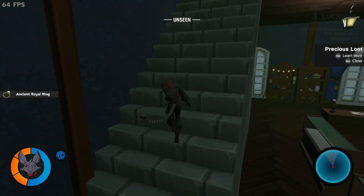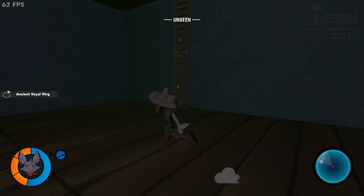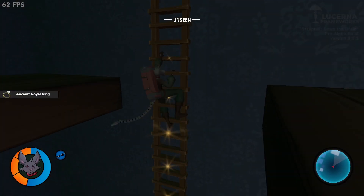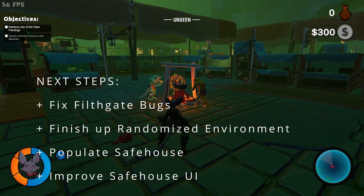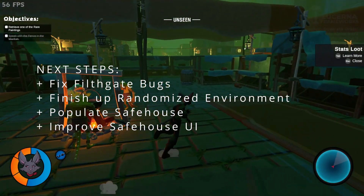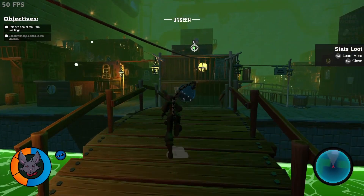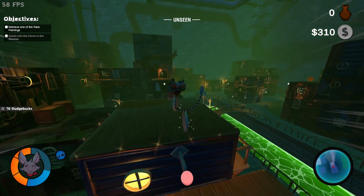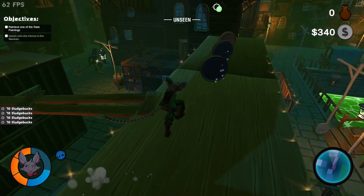Once again, a lot of brainless stuff — just placing things here and there, not a lot of coding involved. For the next update I want to finish the main building and add some variation to it, and fix a lot of bugs. Filthgate, although it's playable now, still has a lot of bugs following the rework, so I want to fix all the Filthgate bugs.